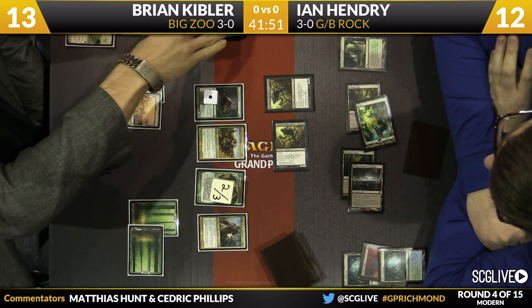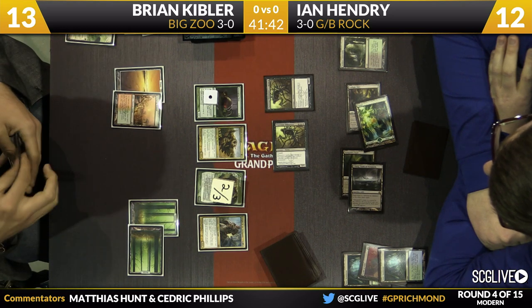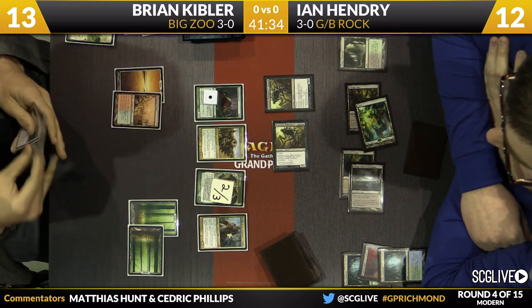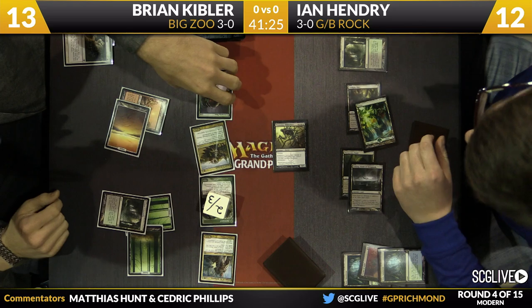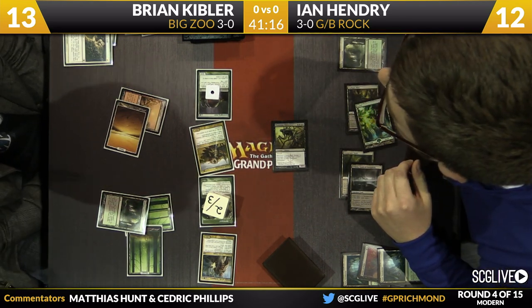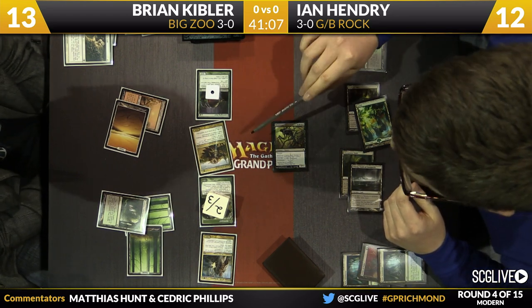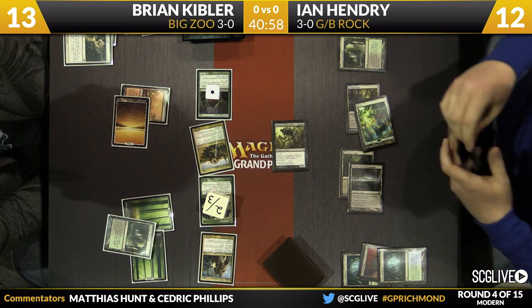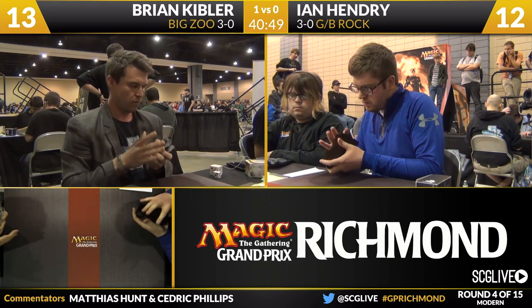He starts by sacrificing a Horizon Canopy, growing the Knight of the Reliquary. Kibler's doing the math — you've got Tarmogoyf at 2/3, Ooze at 3/3, a Qasali Pridemage, that's 7... there's your Path. The Knight is a 5. He's going to attack with everybody. After the dust settles, 3 from the Ooze, 2 from the Goyf — that's already 9. The question is whether there are 3 lands in Kibler's yard. Brian Kibler with a timely Path to Exile is going to win game number one over Ian Hendry. Big Zoo up a game over Black-Green Obliterator Rock.